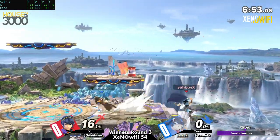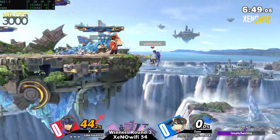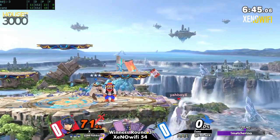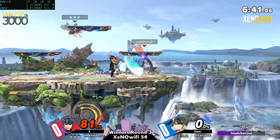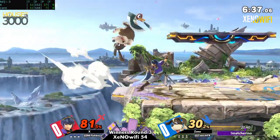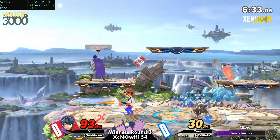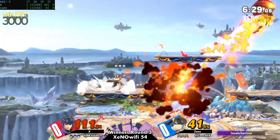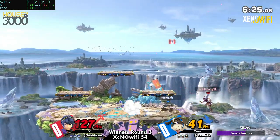Yeah, definitely very smart placing. Keeping that can — oh my god, this is so threatening right now. Just keeping that can right there, not letting them breathe at all. It's like they're in the pool, just pushing their head back down every single time. X is trying to find a way to get in but this can is just covering from above so well.